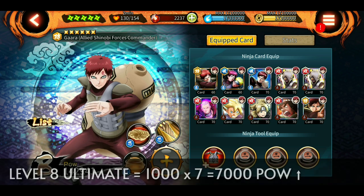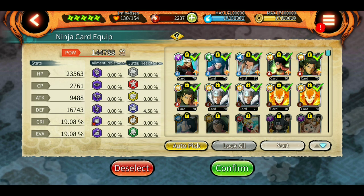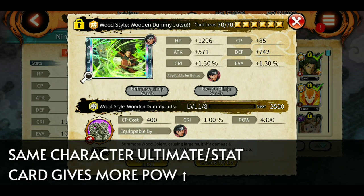Besides jutsu levels, there are some cards which are applicable for bonus for certain shinobis. For example, in Hashirama's case, if I remove any other defense ultimate it reduces power by about 5,700, but if I remove Hashirama's own ultimate as a stat card, the power reduces by 6,249. That's because it says 'applicable for bonus.' The same goes for shinobi-specific stat cards you can buy from the shop - using them on that particular shinobi gives more POW compared to other shinobis.